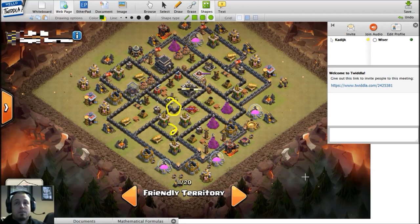Moving on to spring traps. Every single one is in between defenses, in the path of hogs. The one at six o'clock is a bit sketchy, but when you check the hog path, it's pretty much the only line where they might not trigger perfectly. From every other angle, I believe it's going to trip two or three springs every single time. Still a good placement - very good job on those spring traps.